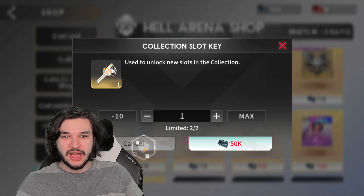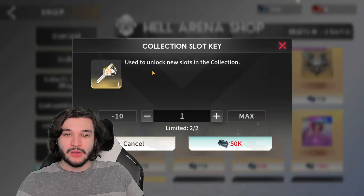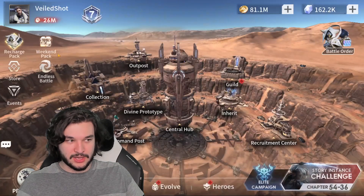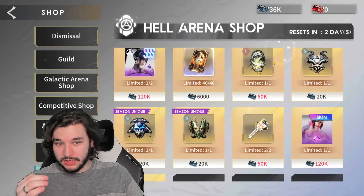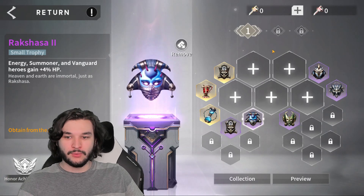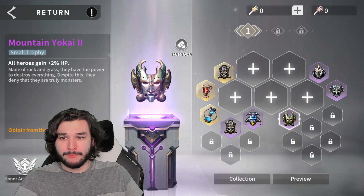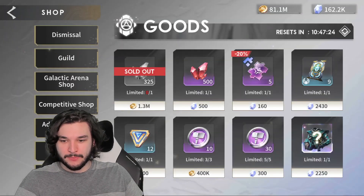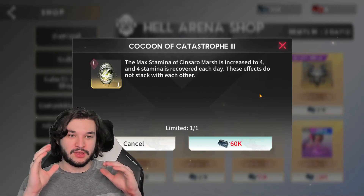Speaking of the next good options: the trophies and collection keys. I actually like the collection slot keys because there aren't really a lot of them in the game and you're going to max out your small trophy slots very quickly since they're easy to acquire. If you have zero open slots in your collection like I do, you're going to want to consider upgrading the collection slot. Keep in mind there's a little bit of strategy to using those. As for the trophies themselves, I would prioritize the large ones over the small ones — you don't get a lot of large trophies early on when you unlock this, so when you put a large trophy in you're getting pure value.